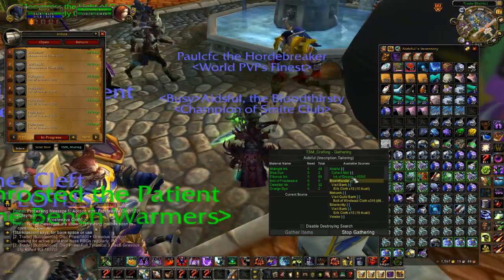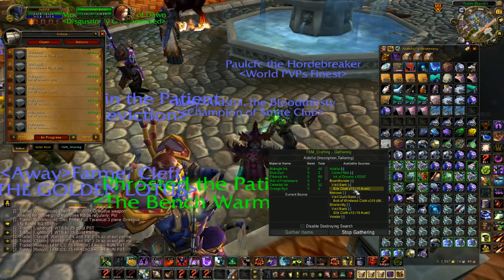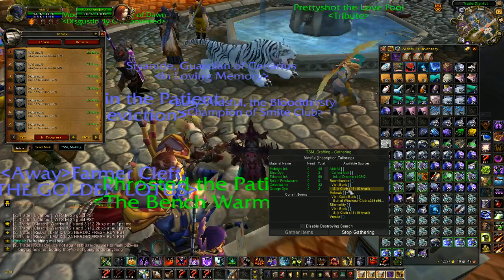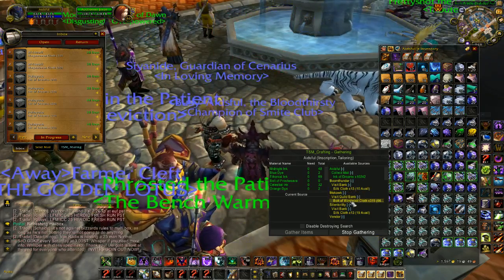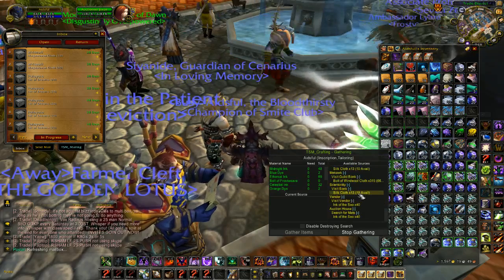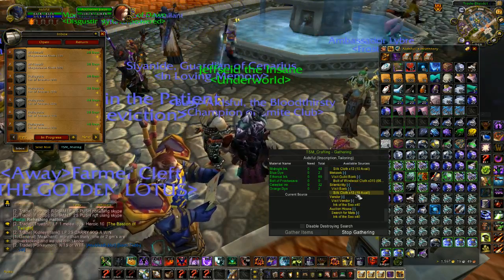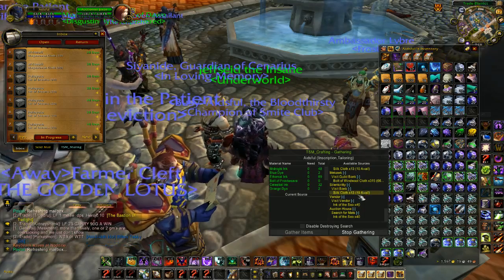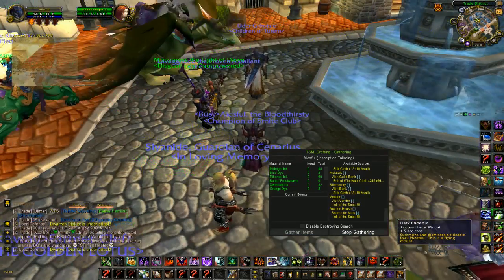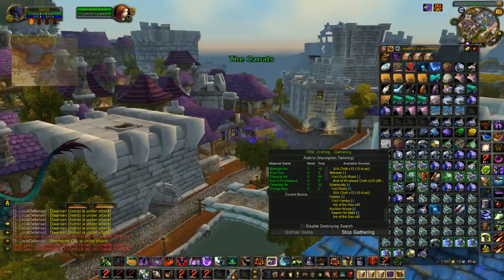You can continue doing that until everything is green. For me it's telling me I need to go to one of my other toons to get some silk cloth, and it's telling me to visit a guild bank on one of my other toons where I have my cloth stored — my bolts of Windwool Cloth. Again, it's telling me to go to the bank to get some more silk cloth, and actually it's telling me to go back to the vendor to get some more ink. I'm not sure if that was bugged out because I had some in my mailbox.